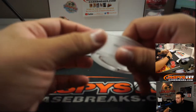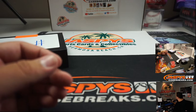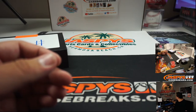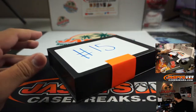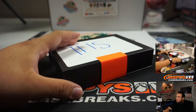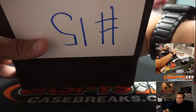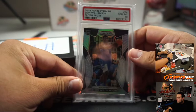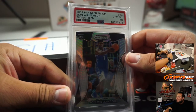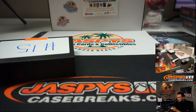Coming up next — Mac, box 15. And we got a 2019 Panini Prism Draft Pick Zion Williamson Silver, and it is a PSA 10. Very nice. There you go, Mac.